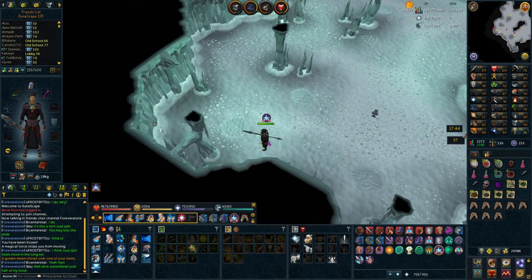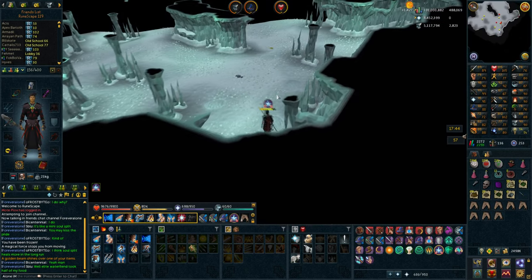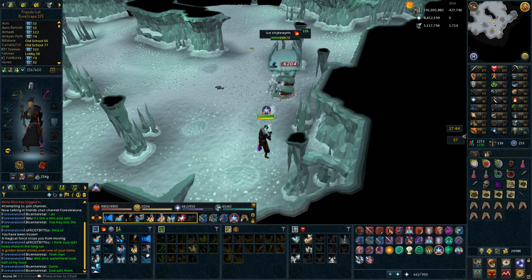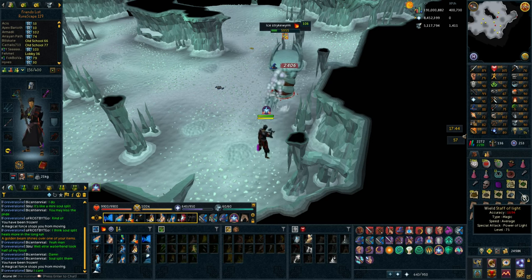Staff of Light from an Ice Strikeworm task. I could augment these, which I did before, but I'm not sure if it's actually worth it as I'm just buying Sunspears anyway. But it saves me like 600k since one Sunspear costs 600k, so I guess it's not too bad after all.